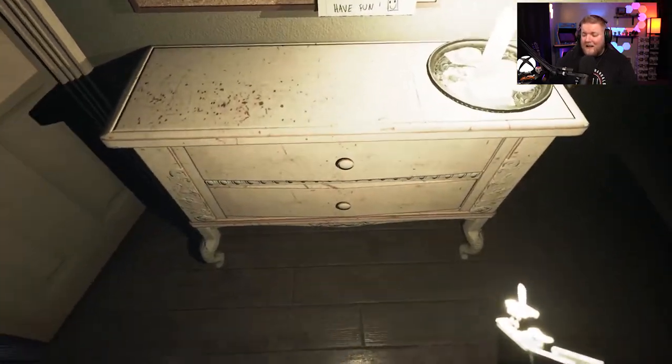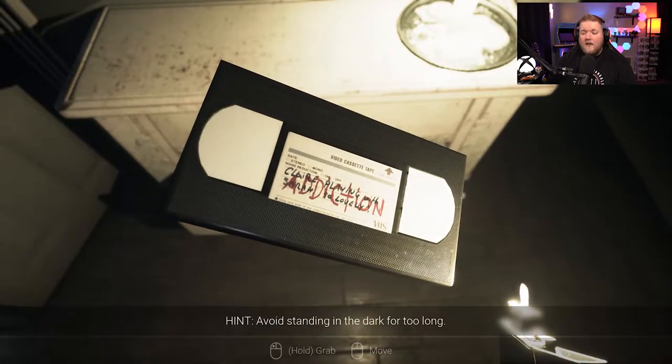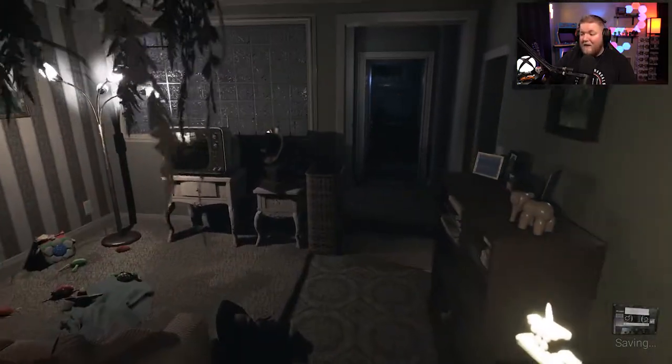The first one that you're going to find is down here in the bottom drawer — and that is Addiction. That is going to be right underneath the basement rules. So that is the first tape.